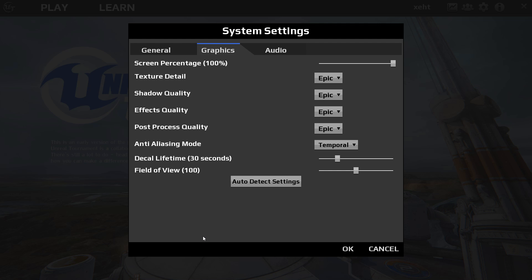Moving on to the Graphics tab, you can set up screen percentage, texture, shadow, and effects details, as well as post-process quality. Half of these are set to the highest setting, which is Epic — makes sense since this is Epic Games. I have the AA mode set to Temporal at the moment.